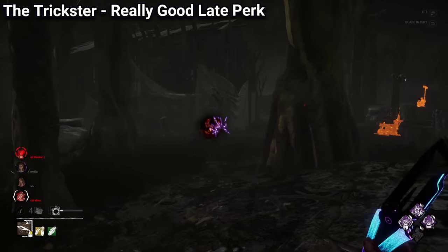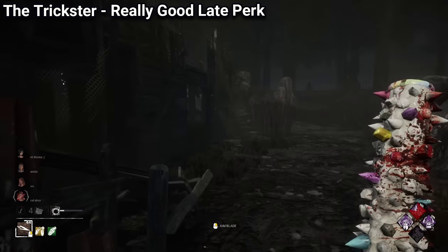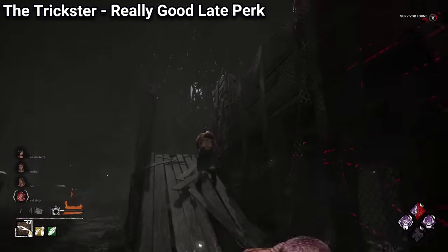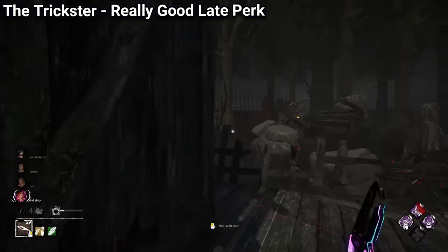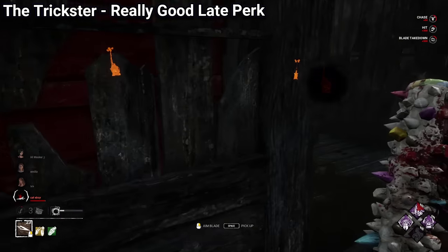Because even if you sacrifice all 3 survivors before all generators are done, and you find the hatch first, you are guaranteed to know the location of the last survivor, as this perk will activate the moment they touch the exit gates. If you don't know what perks to use, you can just pick No Way Out, and you will always get value out of it.